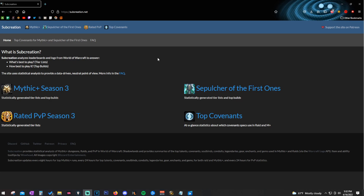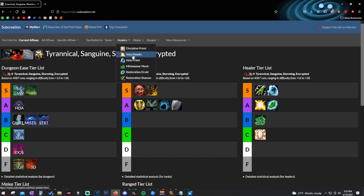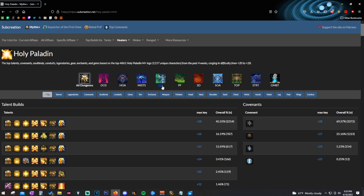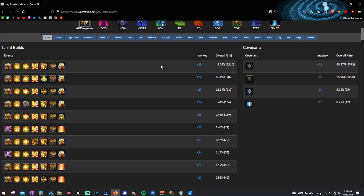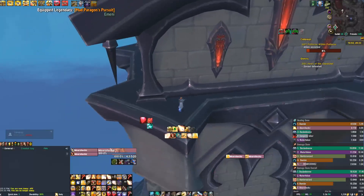Starting right off with the builds, instead of using Warcraft Logs, I'm going to use a similar website. I just want to share multiple resources so we get insight into how I look at logs and use that to determine what's good or bad, or how the meta is shifting. Now we're going to use subcreation.net to determine things for Mythic Plus in a similar fashion. We head over to subcreation.net, click on Mythic Plus at the top, then use the healer dropdown and select the healer we want to look at — in this case, Holy Paladin. I'm going to be bouncing back and forth between my actual game and subcreation.